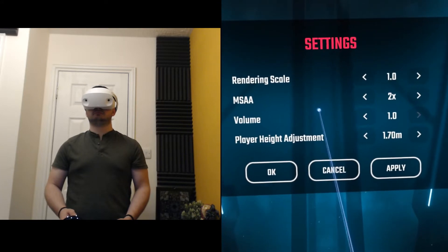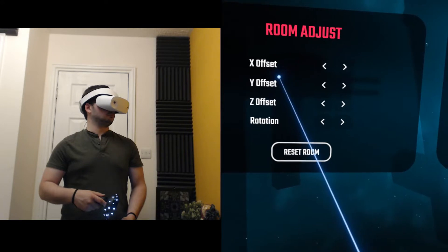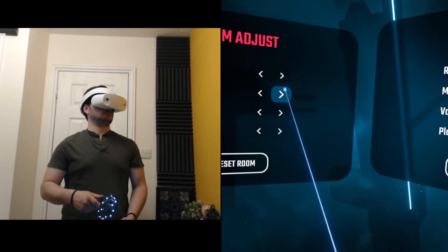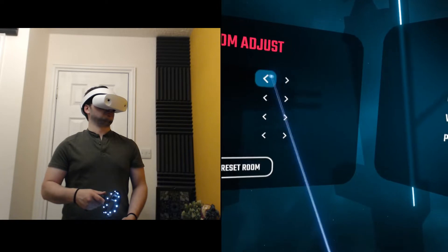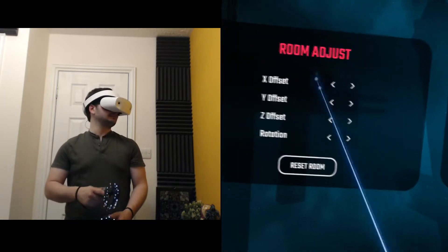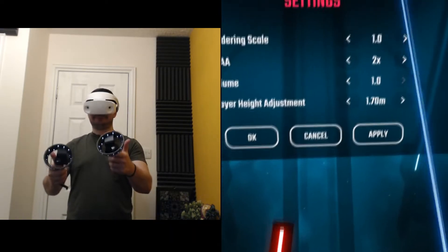So let me help you decipher this. Z is for forward and back. Y is for up and down. And X is for left and right. All of these based on facing forward. Assuming you have set the floor height correctly in the Mixed Reality Portal during setup, the last step is to set your height in the main panel, in meters.